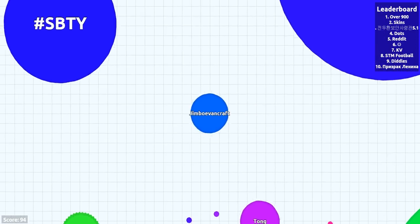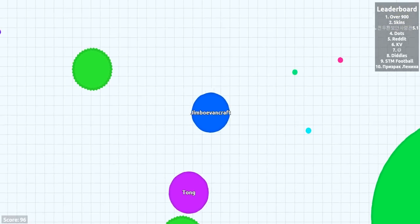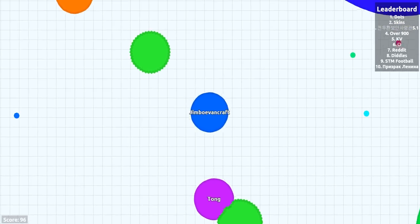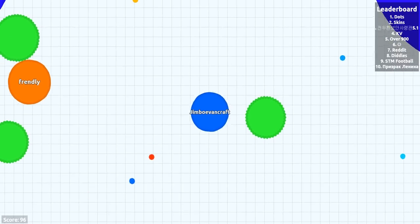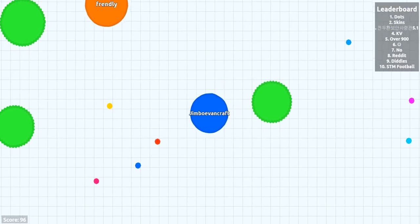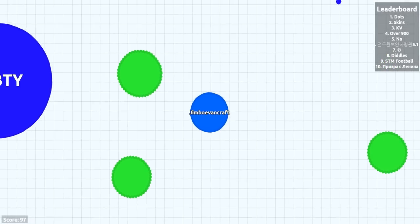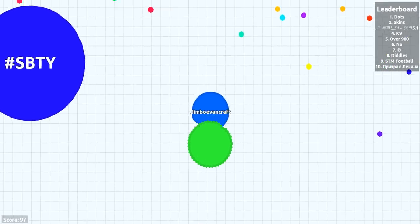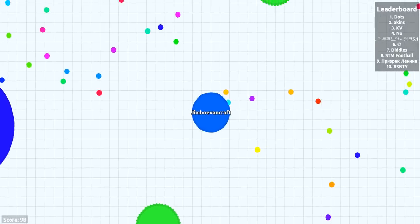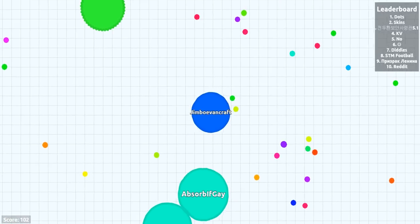You can split to eat somebody — I'll show you that really soon. You can also shoot these green things with your W key, they get bigger, and if you shoot them like seven or eight times, you'll pretty much shoot a projectile. And if you go through these things while you're pretty much very big, you'll split into really, really small cells — which I'm calling cells — and yeah, you split into them.